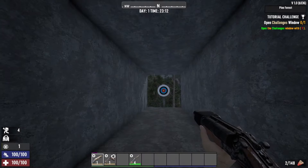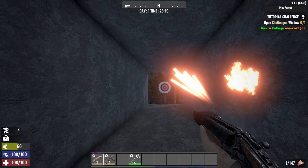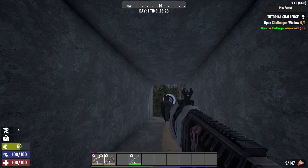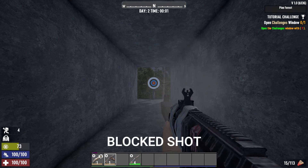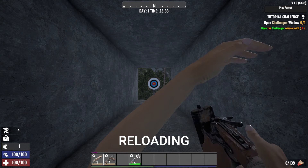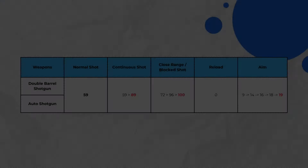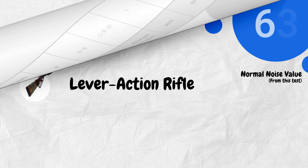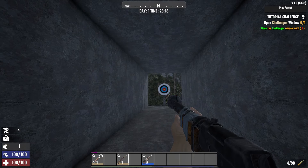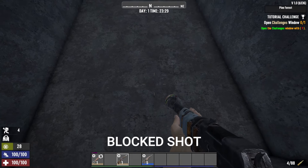Next we have the double barrel shotgun and the auto shotgun. Both produce the same noise values across all actions. The lever action rifle is next. Its initial shot sound is not that loud — somewhere between the hunting rifle and sniper rifle — but the levering sound afterwards significantly increases the noise level on your stealth bar.